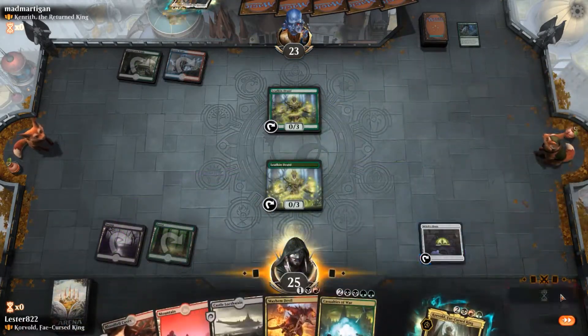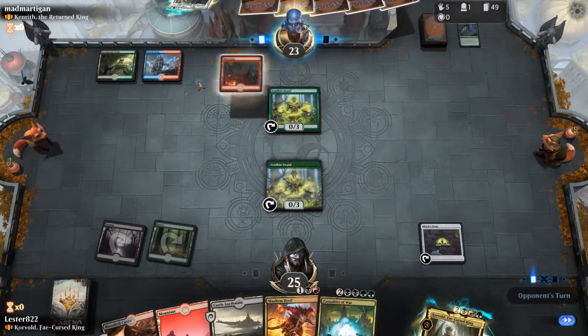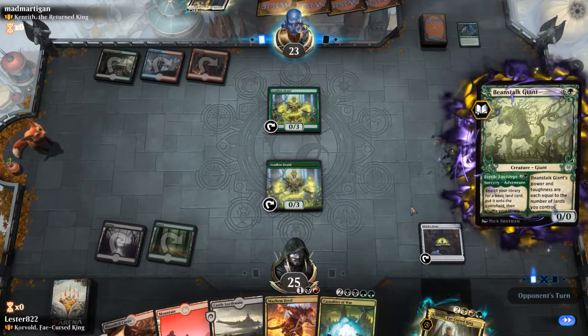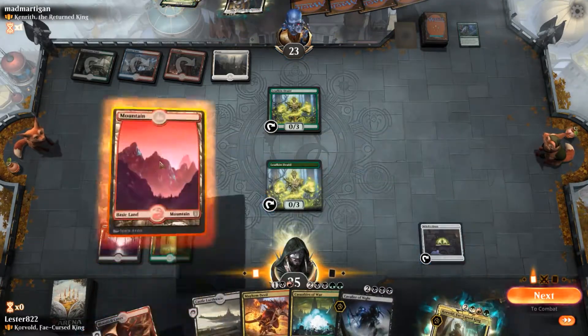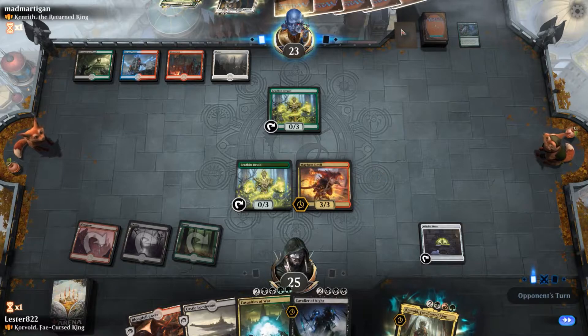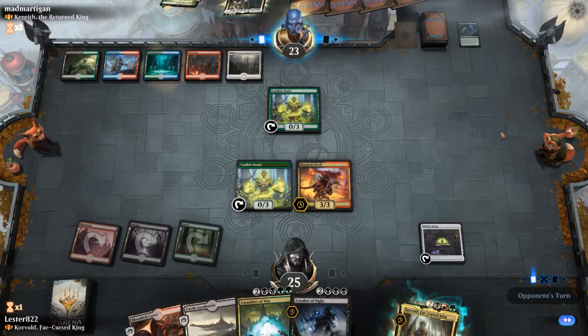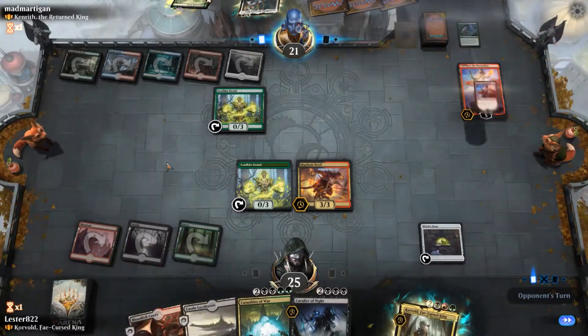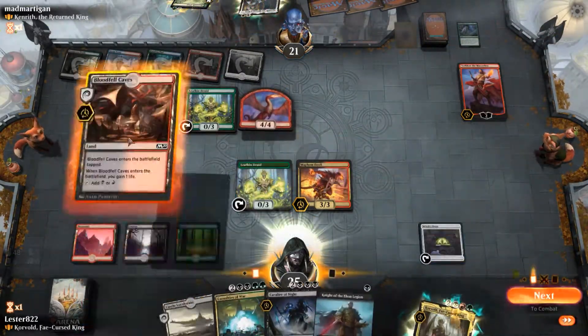We want to sac things. We have a really good opening hand with Witch's Oven and the Mayhem Devil. Mayhem Devil allows me to basically kill things by sacrificing things, and Witch's Oven lets me sacrifice things. Technically, Witch's Oven gets you two sacrifice triggers, so I can sacrifice the creature, and then I sacrifice the food. So I have a pretty strong start, but he has Sarkin with this stupid 4-4.